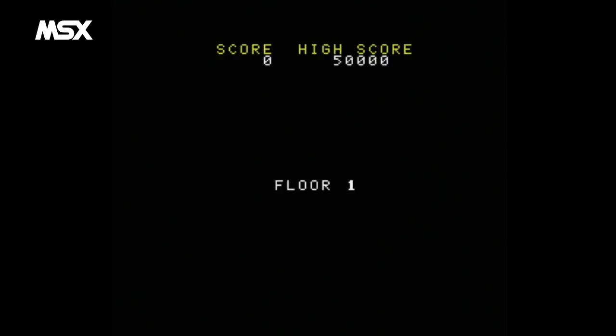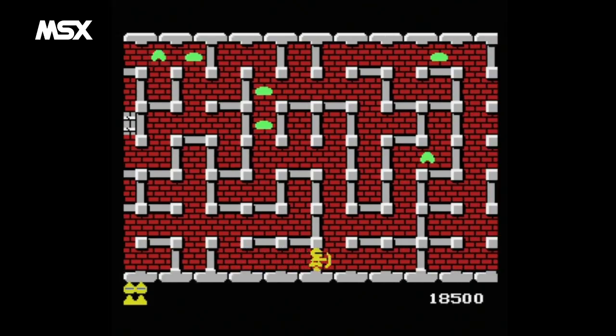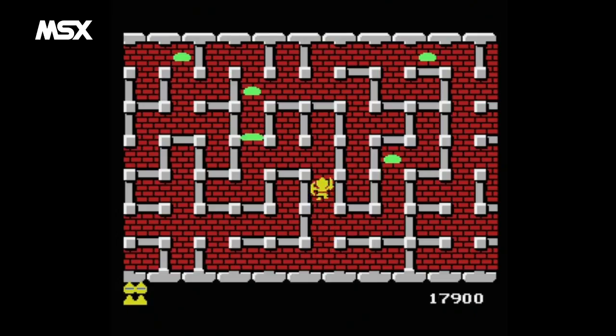The first thing you'll notice about the MSX version is that it plays a little faster than its arcade big brother. The speed increase makes for a more exciting game, which really keeps you on the edge once you reach the fifth floor.